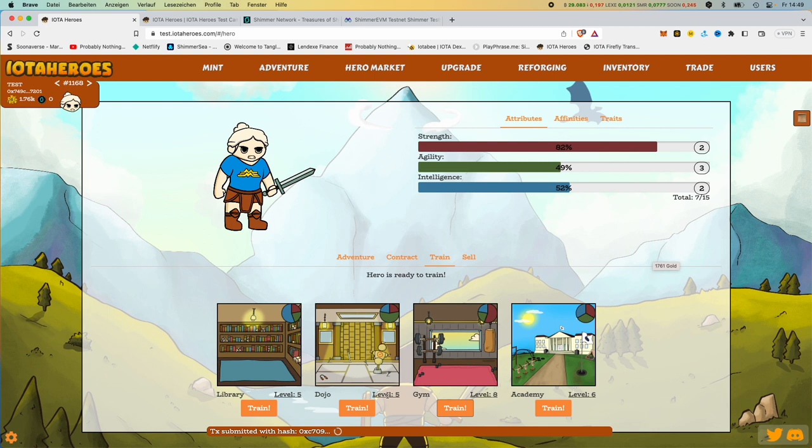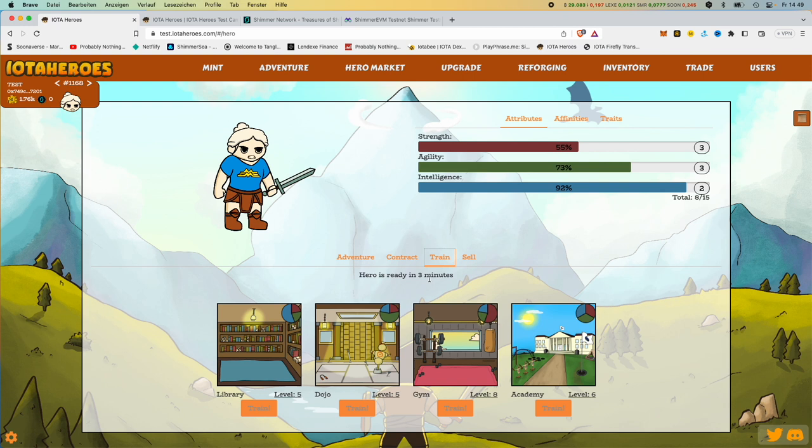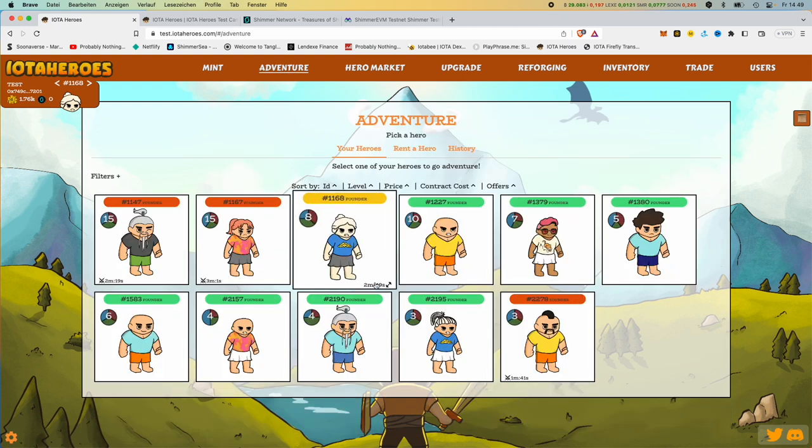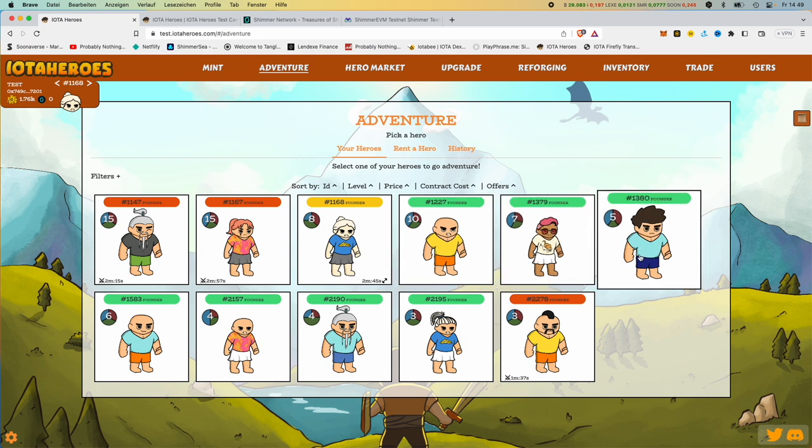You can also see the different levels — we'll get to that in a moment. The transaction has been sent away and executed. And then we also see that it has now become level 3. If you want to train something again, it takes time. But if we go to adventure, we also see two minutes here.